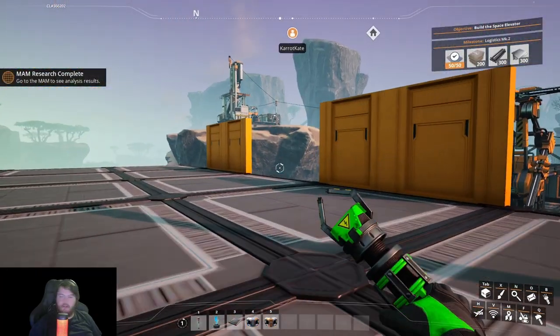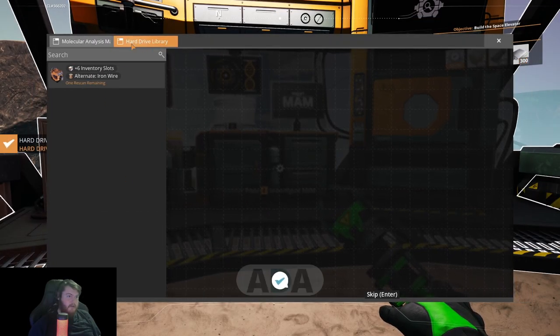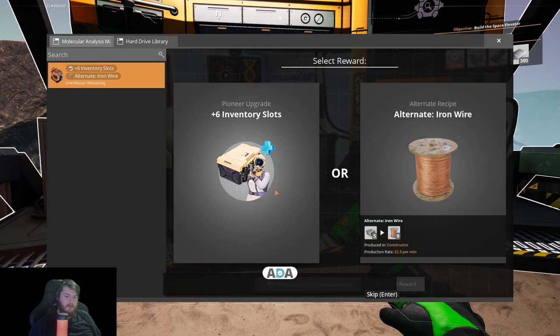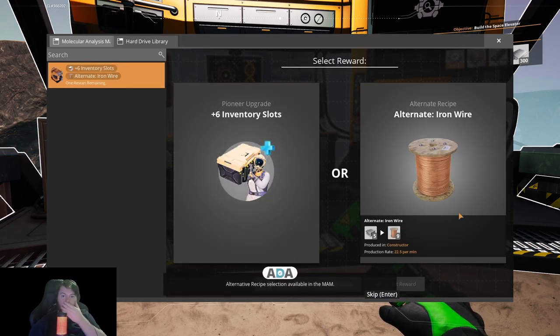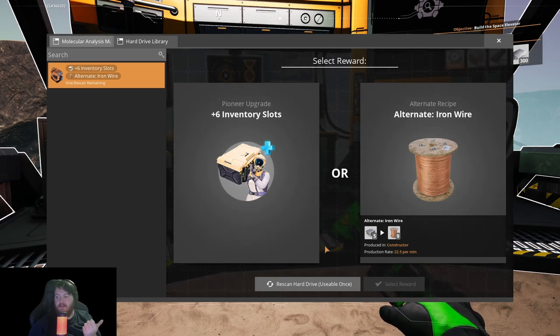Research complete. Let's go have a look. So hard drive scan has been completed — the scanned hard drive has been added to your hard drive library. Oh, so I can get plus six inventory slots. Or iron wire, which is copper wire but it's made with iron instead. I don't really want that because it actually takes more iron than it does copper.